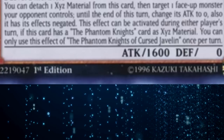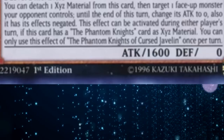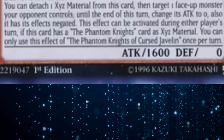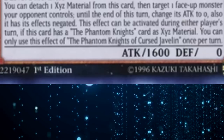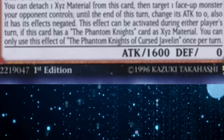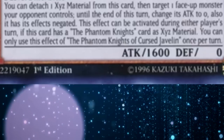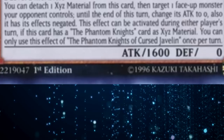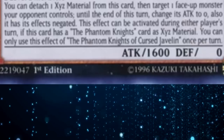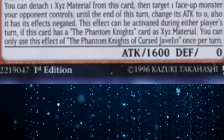The cool part here is that it restricts you from just using this in any deck, because you actually have to have a Phantom Knights monster underneath it to get the during-either-player's-turn effect, and I think that's a nice addition that makes this card not completely broken. There's not a lot of Rank 3 decks in general right now, but I think if it had the during-either-player's-turn effect no matter what, it'd probably be too good. As it stands, it's just a good Rank 3 option to go into first turn that doesn't require any other setup other than just having Phantom Knight monsters.